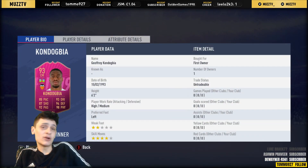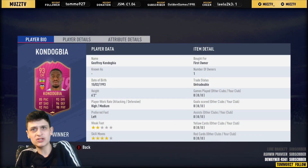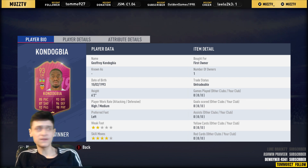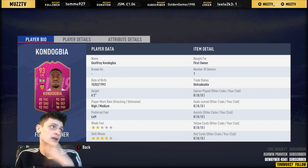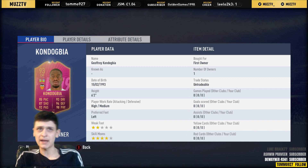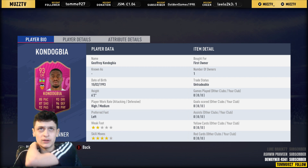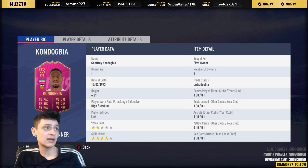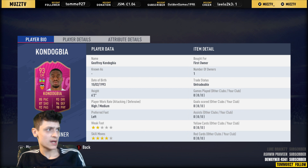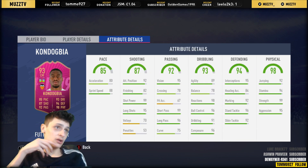Let's have a look at how good this card is going to be. He's very tall — six foot two. I don't know if you guys can remember at the start of this FIFA, but the 82-rated version was like 50k — it was very popular. So 93-rated, six foot two, high/medium work rates — not the best, especially if you're going to play him as a CDM. But a lot of pros have been loving the Paul Pogba FUT card with high/low at CDM, so high/medium shouldn't be too much of an issue. He's left-footed, two-star weak foot, and actually has four-star skill moves.